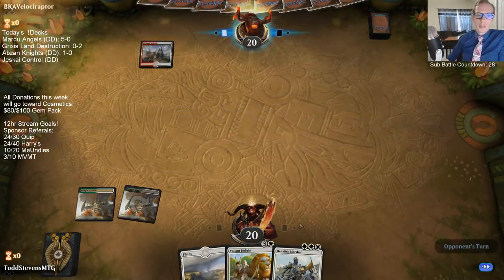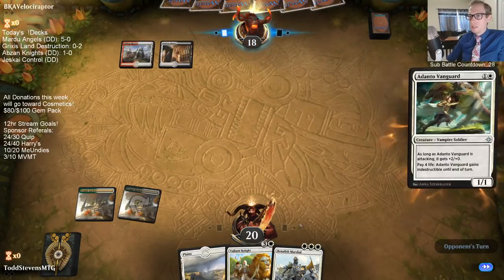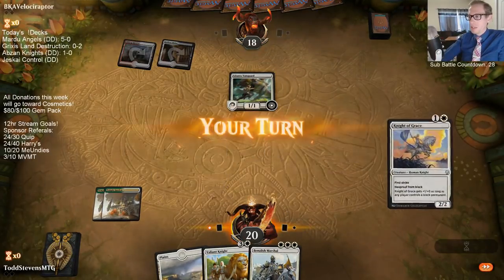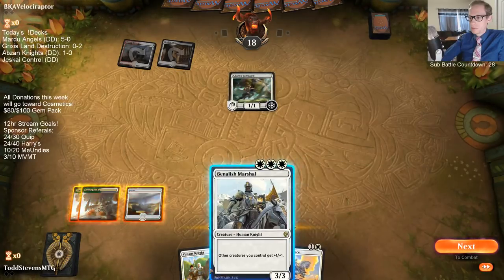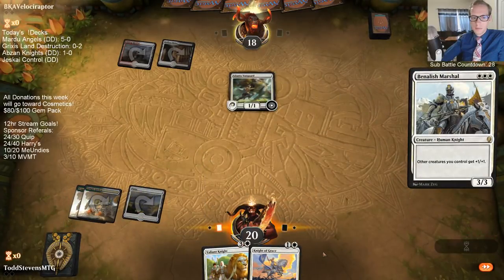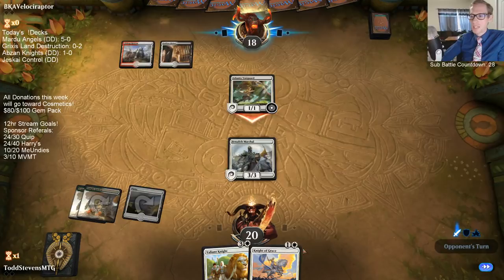I'm not sure if the $50 pre-order on Arena is really worth it. Does anybody have any math or big opinions on that pre-order? Yeah, the Mulligan was the seven minus three cards - instead of having six lands and a Valiant Knight, we just took three of the lands and shuffled them back in.